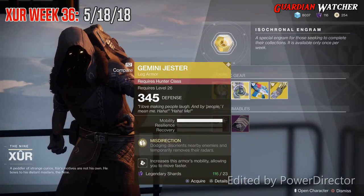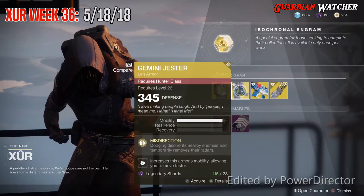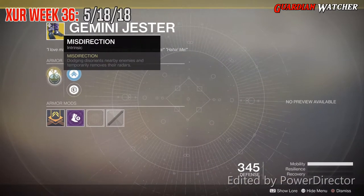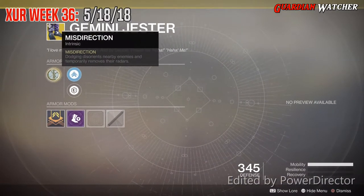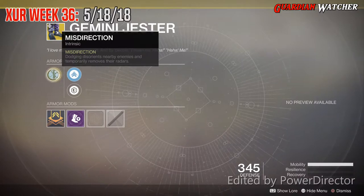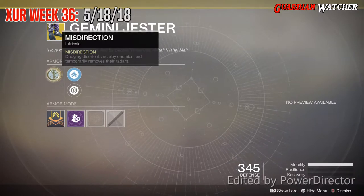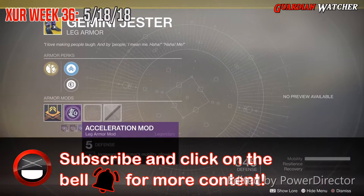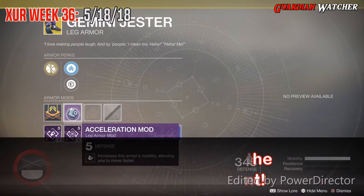The next exotic we'll be going over is the Gemini Jester for the Hunter, and this comes with three mobility. The intrinsic perk on this is Misdirection, which dodging disorients nearby enemies and temporarily removes their radar. Then we have mobility enhancement mod, posterior reinforcement mod, as well as acceleration mod.